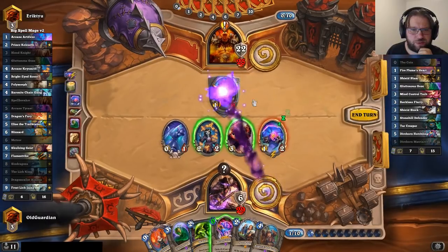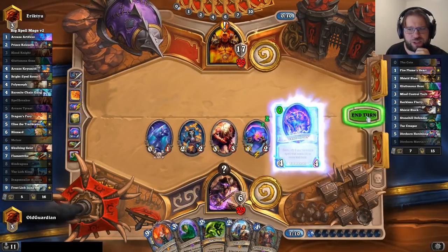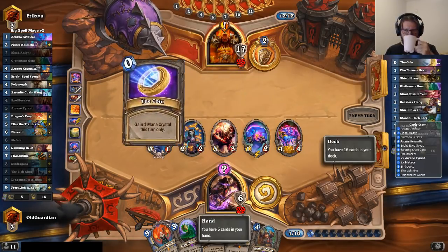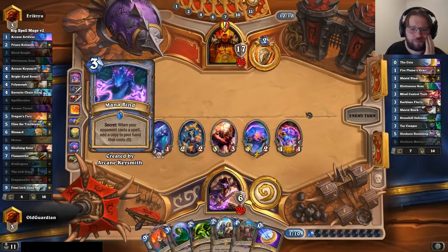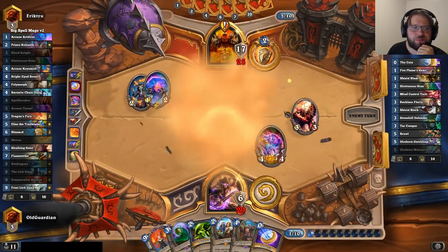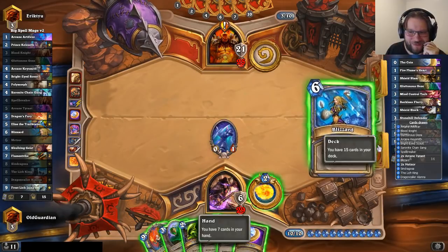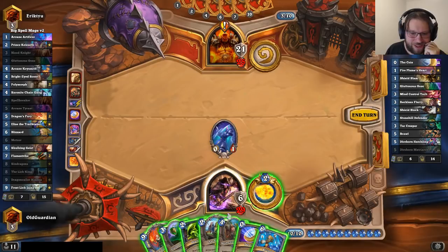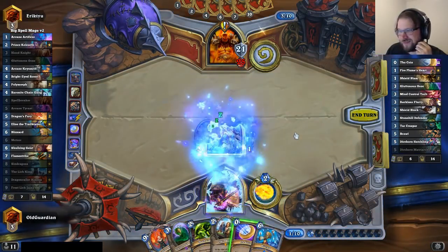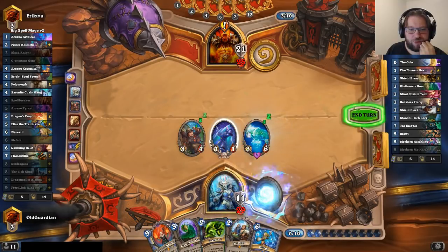I'll also commit the Tyrant. It's unlikely he would run double Mind Control Tech, but he's at 42 and I'm just about out of threats. He gives me a coin — that's nice. The frozen champion wins the brawl — that's hilarious! That truly is hilarious. I think we draw with the Bright-Eyed Scout first — no, we managed to draw a five-mana Jaina!